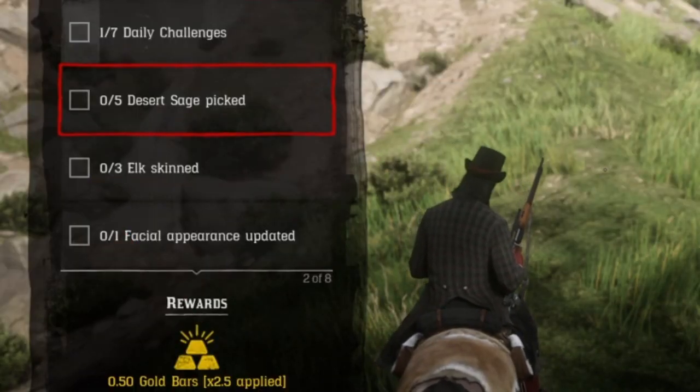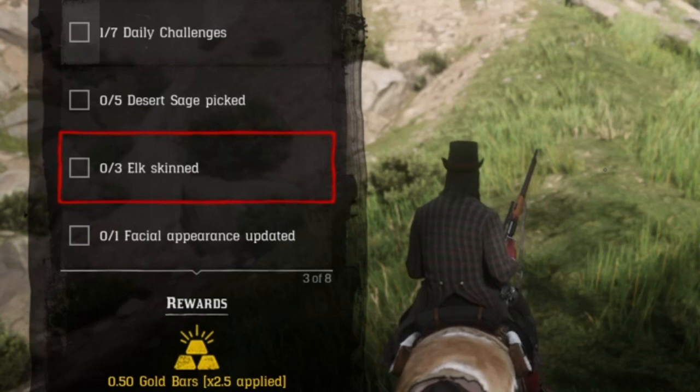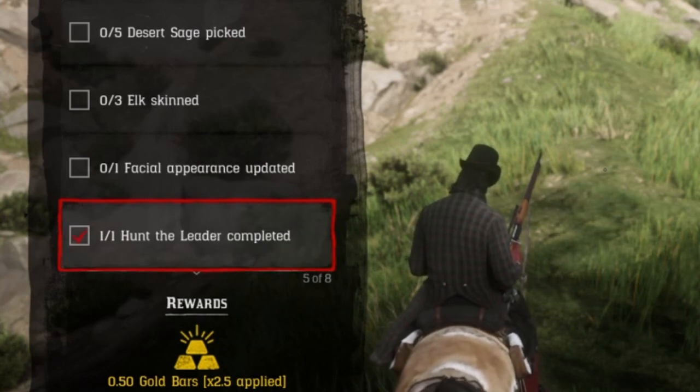First off, you need to pick five desert sage — I have videos on that. Three elk need to be skinned. You need to change your facial appearance; go to the barber, either a beard or your teeth. Do a hunt a leader.